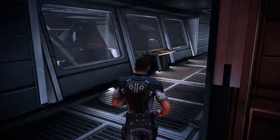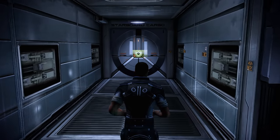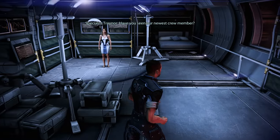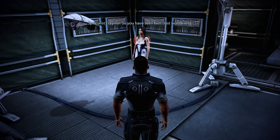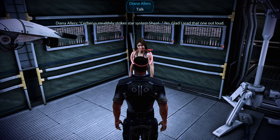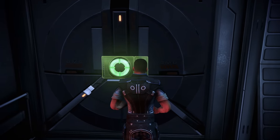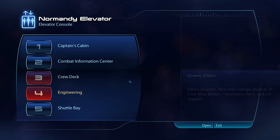Up next, we can now stop by Diana Allers' newsroom, although she doesn't really have much to say, at least not to us. Have you seen our newest crew member? You mean the biggest story in 50,000 years that I can in no way talk about? That completes our tour of the engineering deck, which means we can now head back to the elevator with our next stop being the shuttle bay.